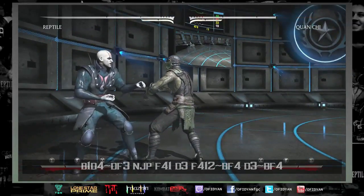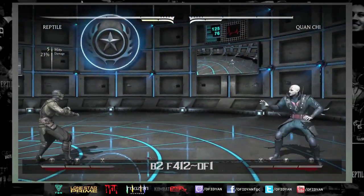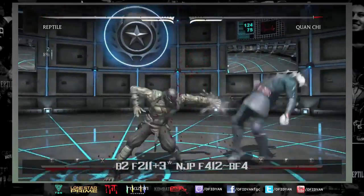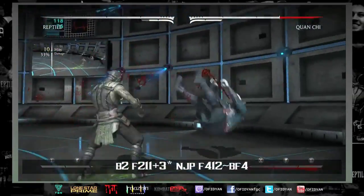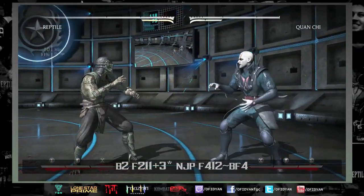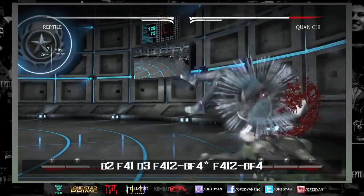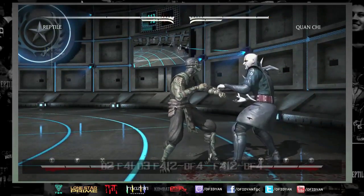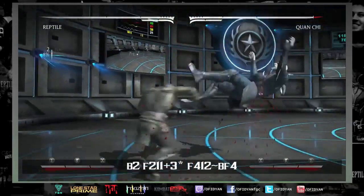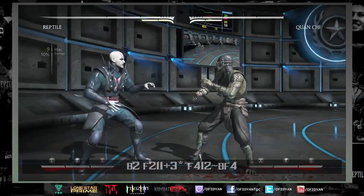These are reverse corner carries — I'm going to show a few of these so you can see what you'd do to bring them back to the corner. Back-two is a great combo to use with meter; it did get buffed at one point so it does hurt a little more than it used to. This is back-two with corner carry and reverse corner carry so that you can be back in the corner.